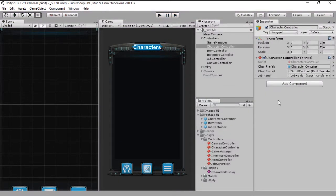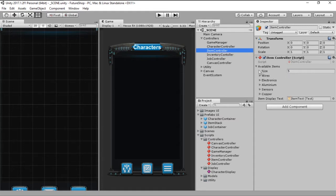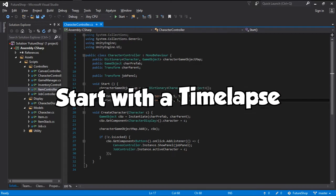Just like we did with the characters on the last episode, we are going to be changing the way we create jobs and items from being on the Inspector and rather be on the code side. If you want to know how that's done, go ahead and check last episode and for now, let's start this with a timelapse.